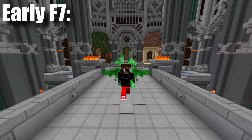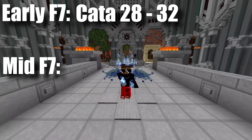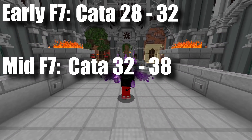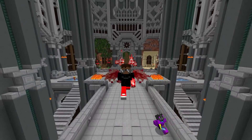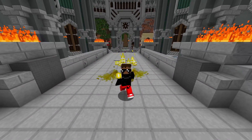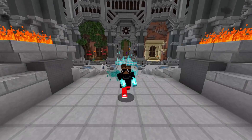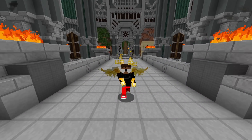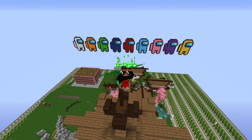We're going to be splitting these up into three different categories: early Floor 7, which is about cata 28 to 32; mid Floor 7, which is about cata 32 to 38; and then late Floor 7, which is about cata 38 and above. I won't really be giving methods on money and stuff, and I won't do too much budgeting, although I will put maybe some budgeting tips, but mostly I'm just going to be talking about the gear appropriate for your cata level.